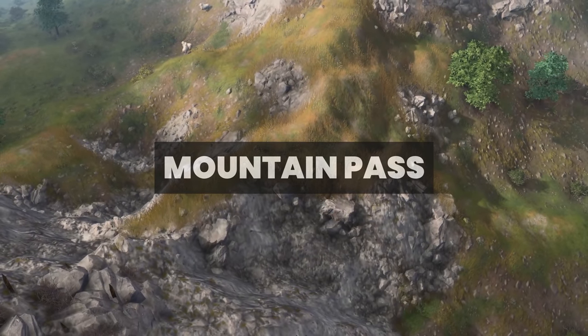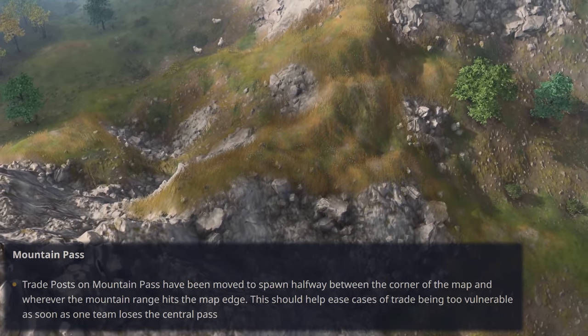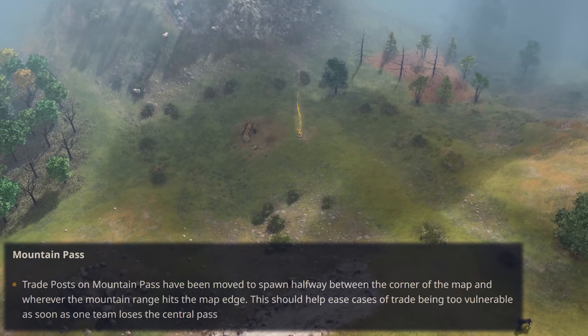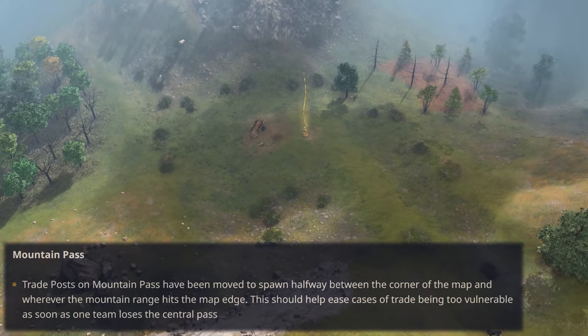On Mountain Pass, trade posts have been moved to spawn halfway between the corner of the map and wherever the mountain range hits the map edge. This should help ease cases of trade being too vulnerable as soon as one team loses the center pass. That said, this description is a bit too vague for me, so without seeing where exactly they spawn, I can't comment much on this yet.